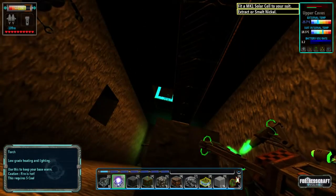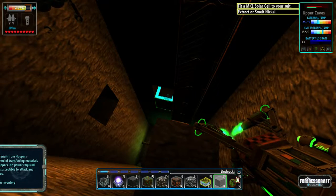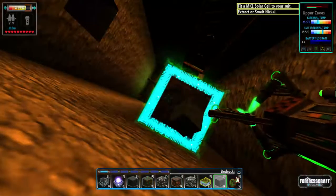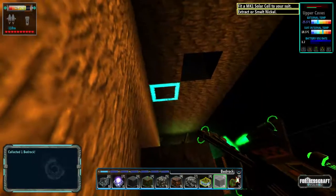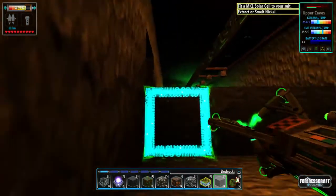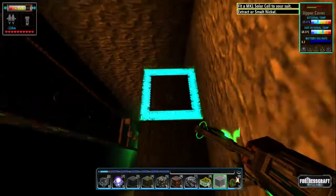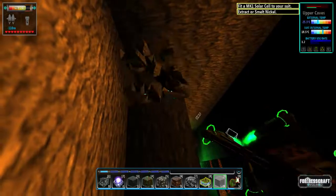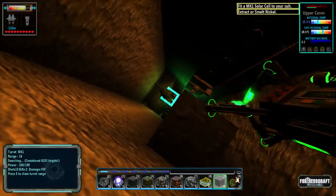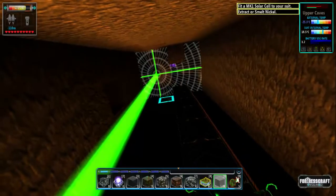We are going to put a block in there, and I'm going to make a ledge here. I don't think I can see the gun — no, I can't see the gun, so I'm going to take that ledge out. We're going to press E on the gun so I can see where I am.